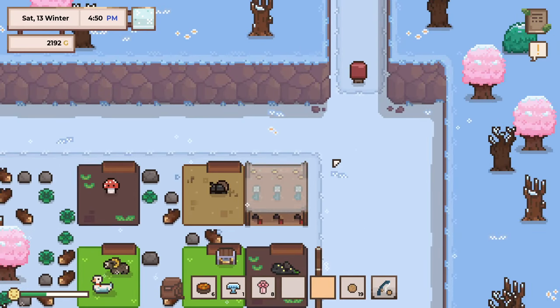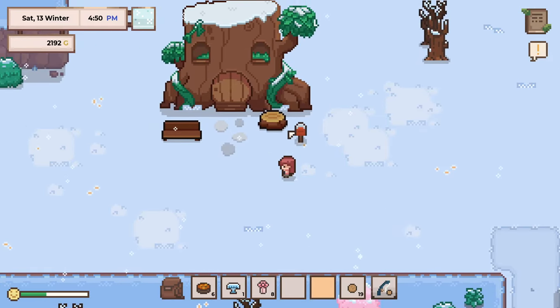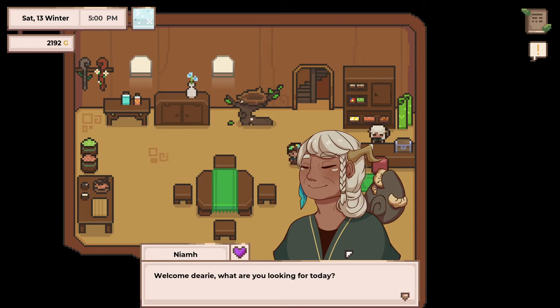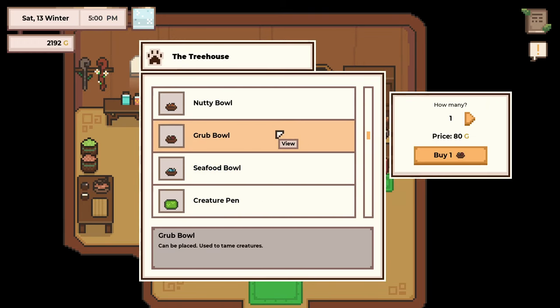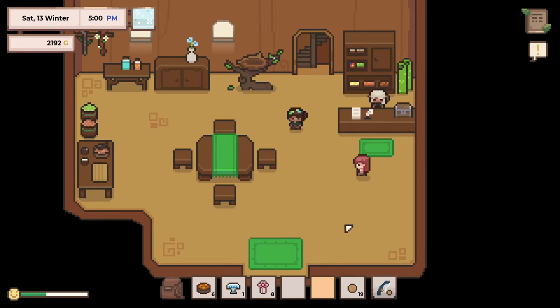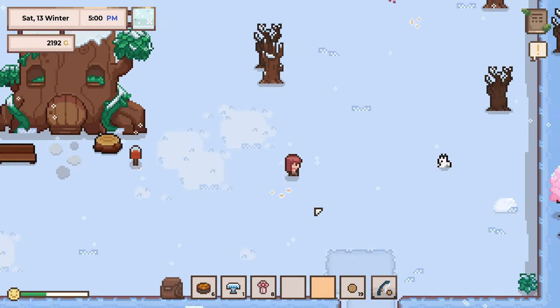Let's see how much that kind of pen is going to cost me. Money is tough to come by, and stuff is so expensive. A grub bowl — that's the insects. That's not bad. There isn't a lava one — maybe he just goes in either the desert pen or the cave. Probably the cave pen, I would think.